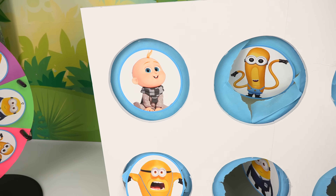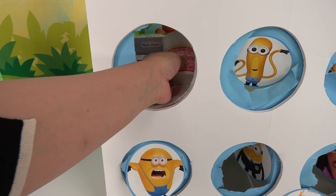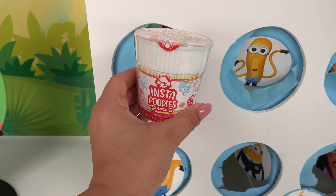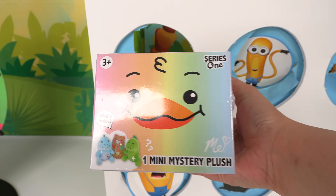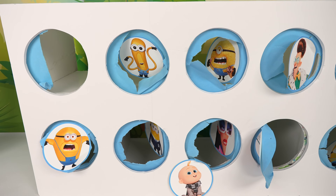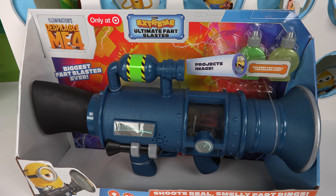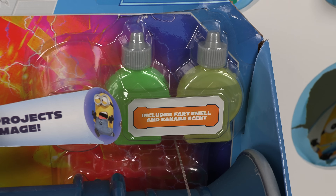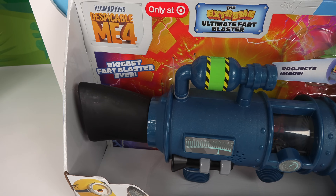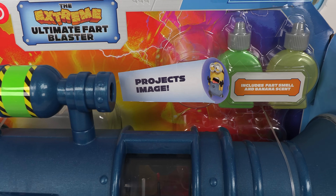Baby Gru is our winner — our cutest little winner of all! Let's do a tiny little baby poke for little Gru and see what he's brought us. We have some Insta Poodles, some more Minions minifigures, and a Mariah Elizabeth plush. Wait — I knew that wasn't it! Baby Gru brought us an Extreme Ultimate Fart Blaster with real fart smells — we have a fart smell and a banana scent. It's the biggest fart blaster ever, and it even projects an image of the Minion!